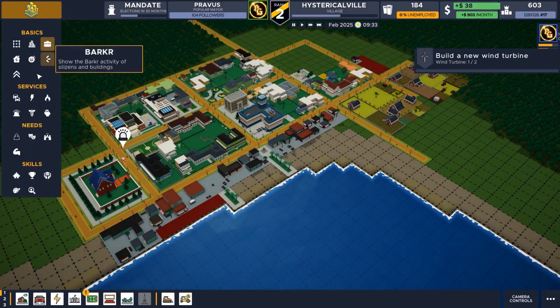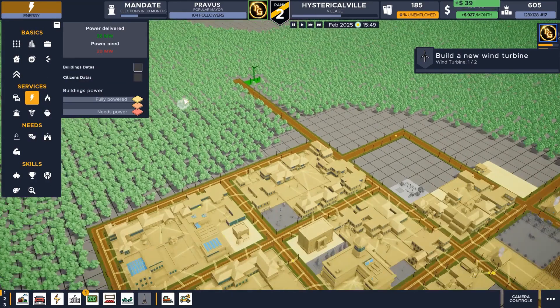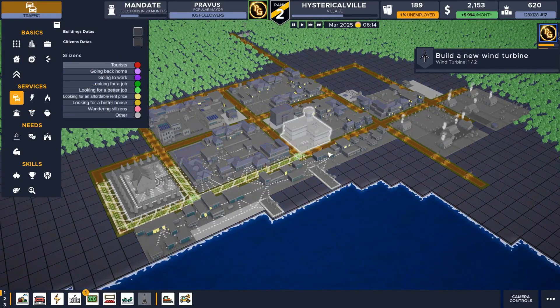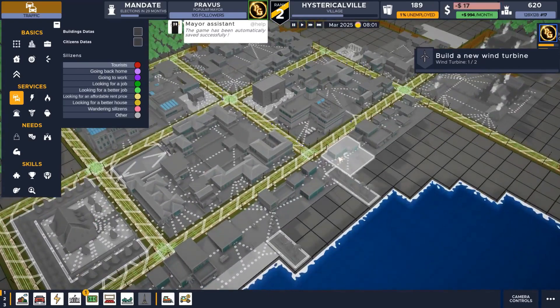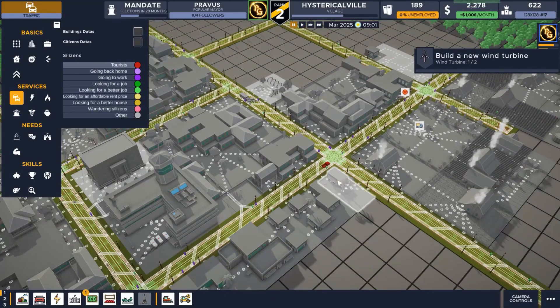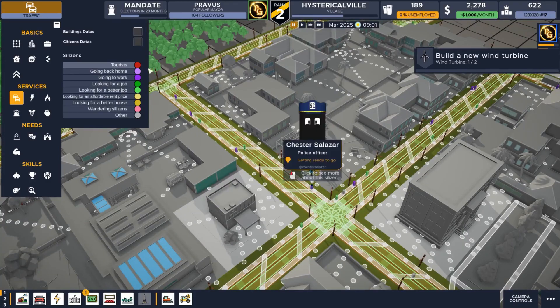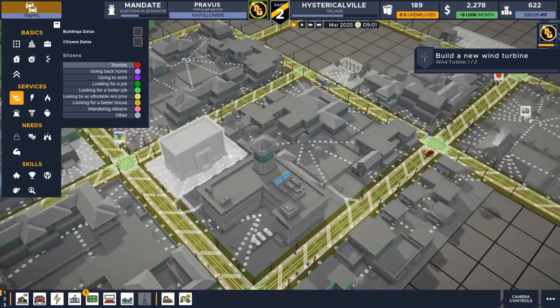Unlike other high-fidelity entries like Cities: Skylines, Silicon City scales down the grandeur and hands you a modest plot to transform into a self-sustaining hamlet bustling with shops, entertainment, housing, and a much-needed power grid. Say goodbye to the headaches of planning water pipelines — Silicon City has streamlined the city-building experience for those of us craving simplicity.